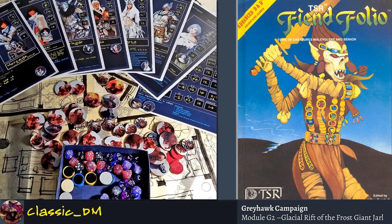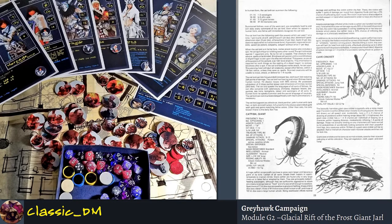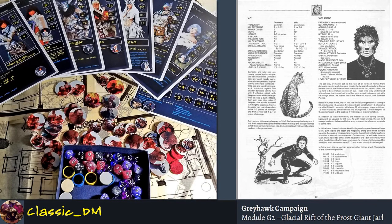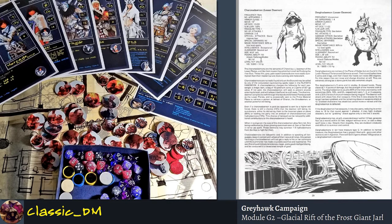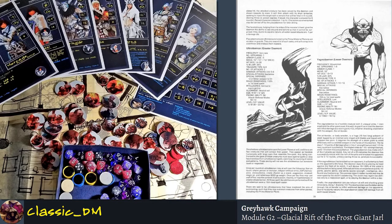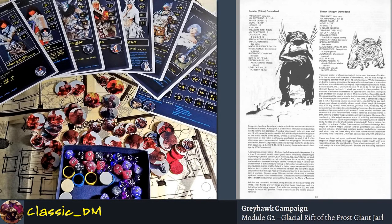Wait till you get to the Fiend Folio — it was a collection of enemies and artwork done in the United Kingdom, and I think it's probably far superior to any of the ones done in the United States. They also made Monster Manual 2, which is pretty good and has really nice stuff — some of it's a little bit better art. It has new enemies that don't appear in the first Monster Manual, mostly ones that popped up in some of the dungeons along the way, plus some additional crazy demons.